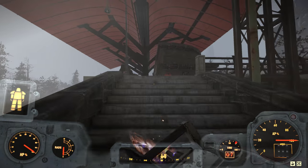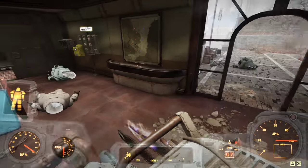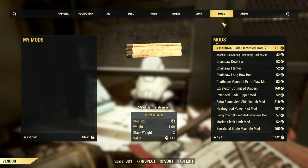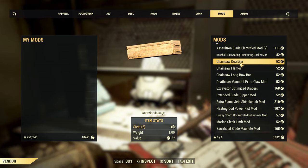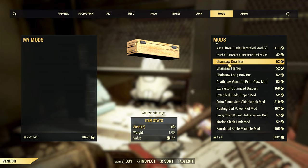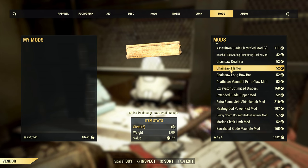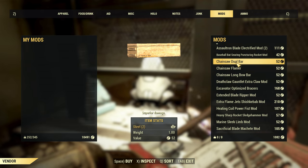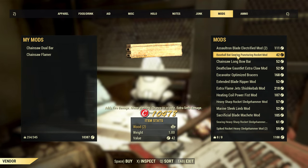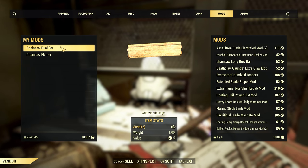Walk up and into the train station here and trade. Go over to the mods section. You can even buy a dual bar here - that's not a common drop though. Normally you will see the chainsaw flamer and the long bow bar, but apparently you can also get the dual bar. I'll be picking that up and selling it for sure.